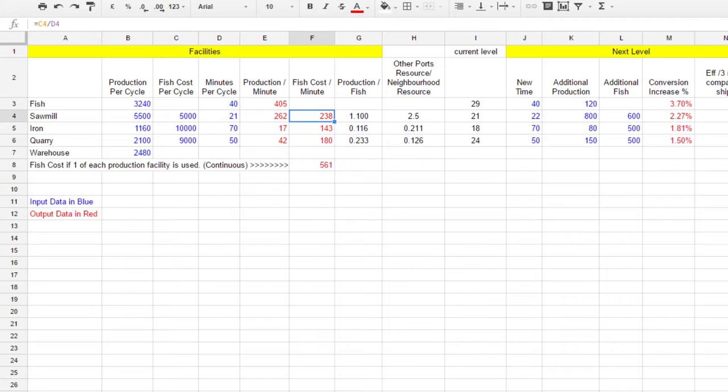Running just my best sawmill — the one out front — it'll take 238 fish per minute, and my fish stock makes roughly around 400 fish per minute, so that's enough. But if I add some iron and some wood production, that's almost the maximum of my fish stock. The reason I can run two of these mills is because I've upgraded intensively on fish.